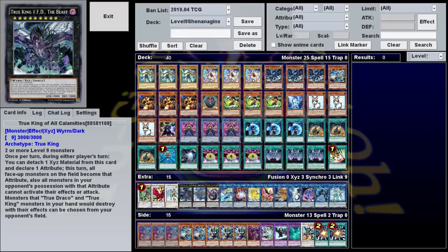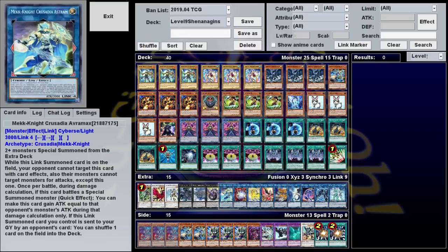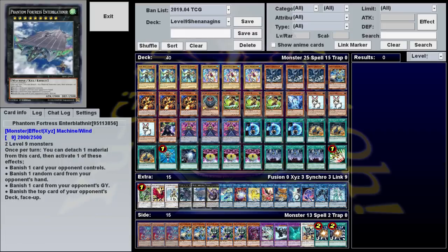Calamities can detach during either player's turn to essentially Mystic Mine the opponent for a turn. Fortress can detach to non-targeting banish a card from the hand, field, graveyard, or deck. And Mr. I've Got a Ridiculously Long Name can nuke the field once per turn and is unaffected by other monsters' effects. You can also make other Rank 9s like Heart Earth Dragon or Dyson Sphere if you really want to, but nothing really compares to the power of these two.